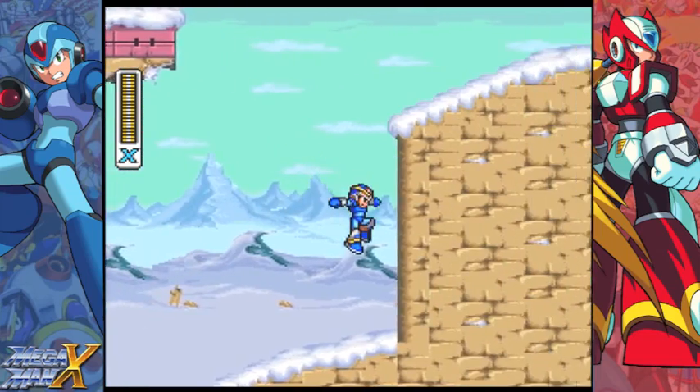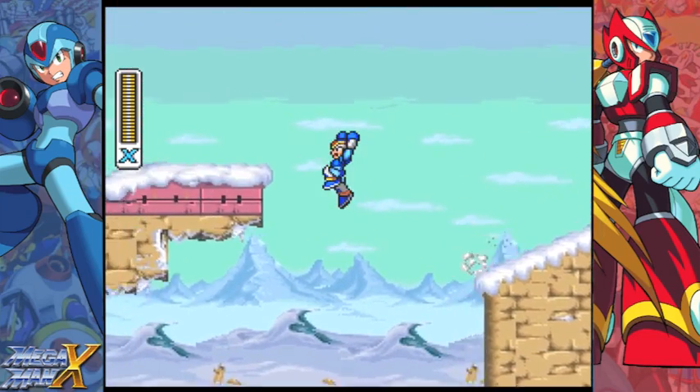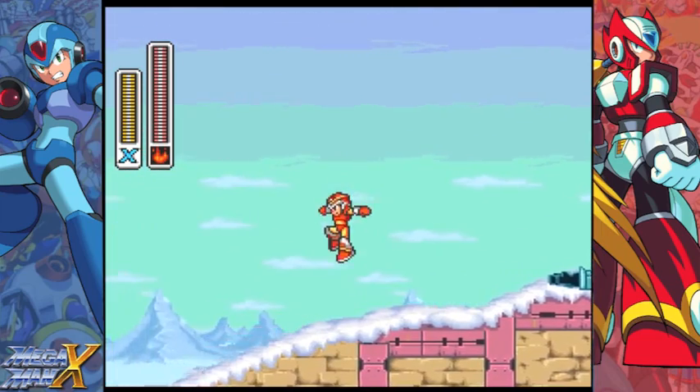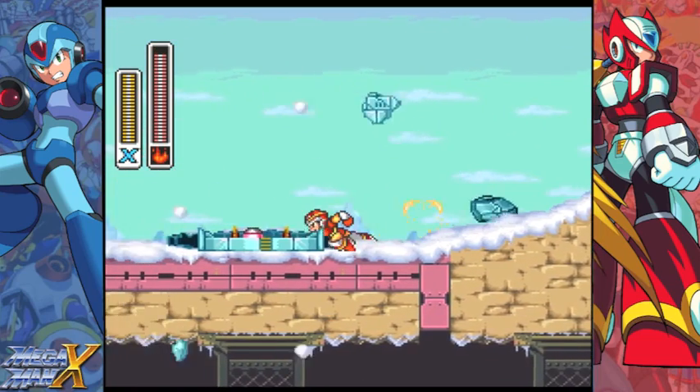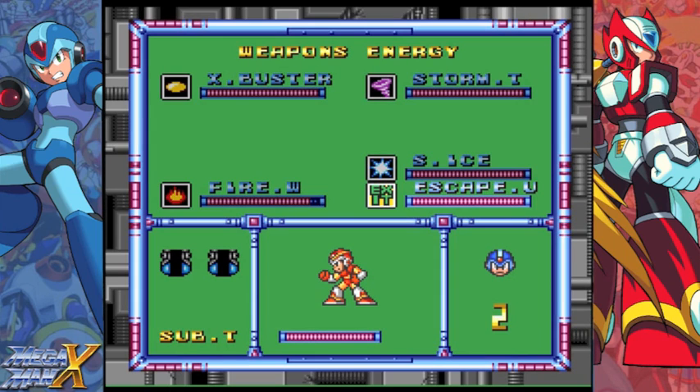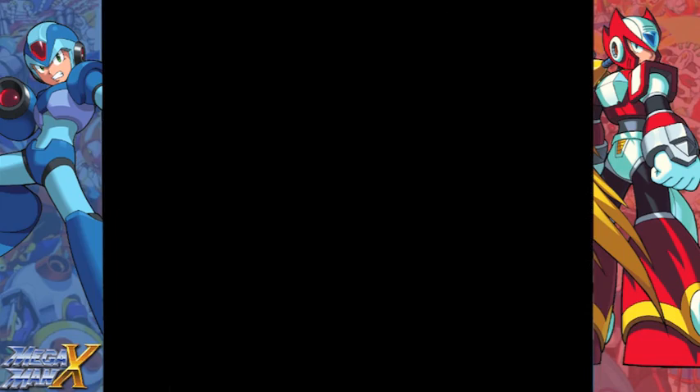These robots are really durable. Jump over here and go back up to where the hidden area is. You can Fire Wave these igloos and that's where you get the heart tank. You can actually exit areas you've already been to, which gives a nice advantage when you need to replay and find everything.